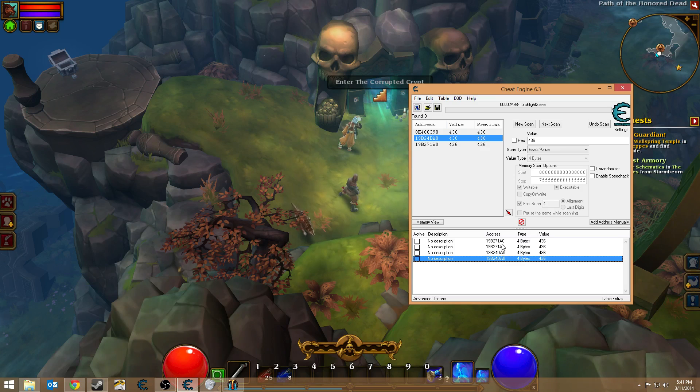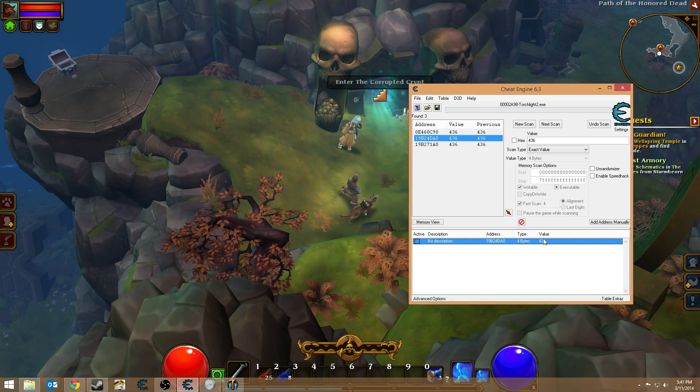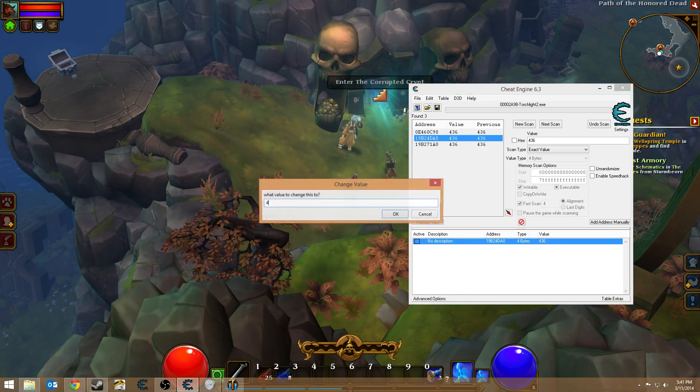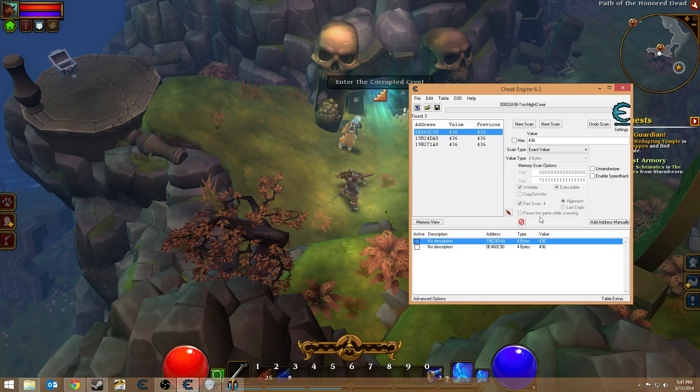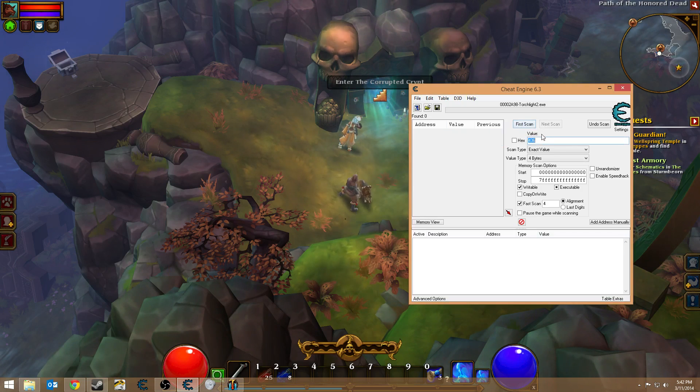Okay, I'm repeatedly clicking the wrong things. I'll try to change this one to 400 — that appears to also not be the value. I'll try this one — and that's also not the value. So none of these are the value. This is the way I should try things before I do them in the video, or whatever.